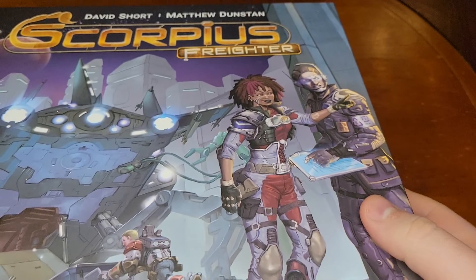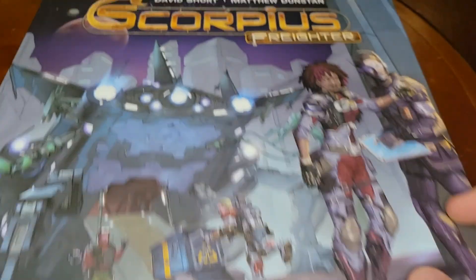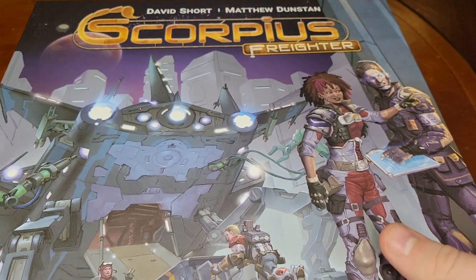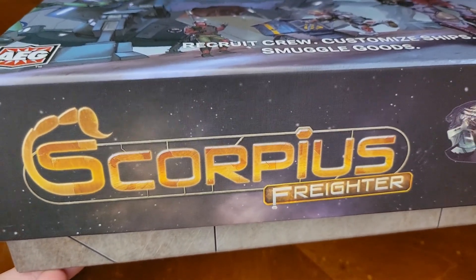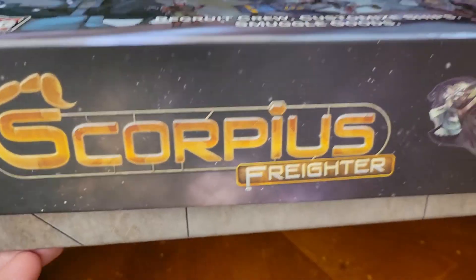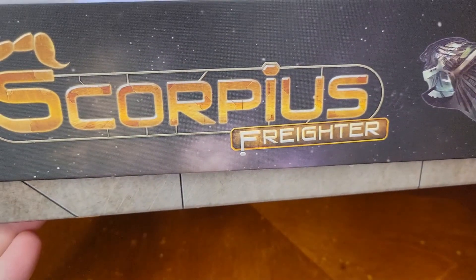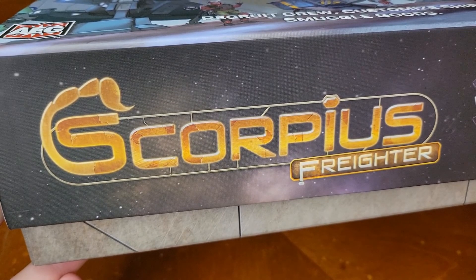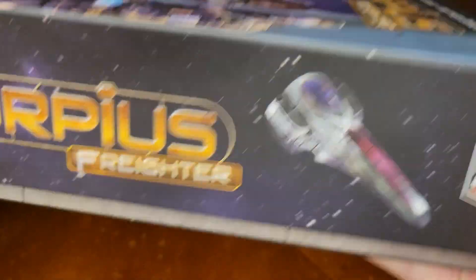That man looks very angry. Recruit crew, customize ships, smuggle goods — what else do you need in life? I have seen this game described as kind of like if Firefly were a board game. Of course there is a Firefly board game, let's not get into that. This is Scorpius Freighter — very cool sci-fi, kind of a 90s sci-fi logo, very cool ship from AEG, hefty box.